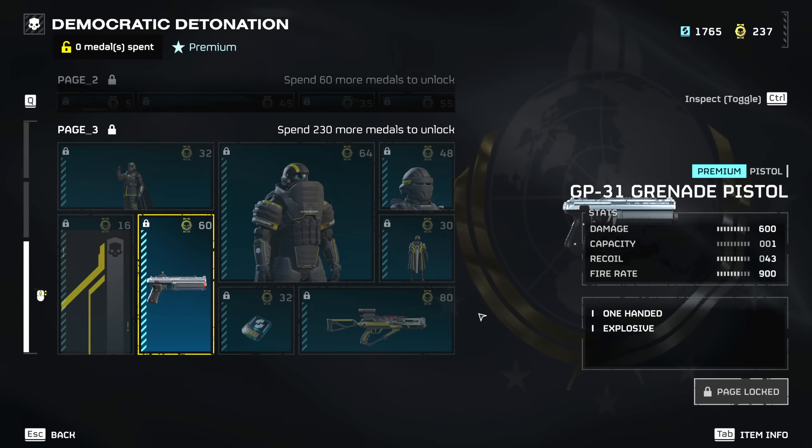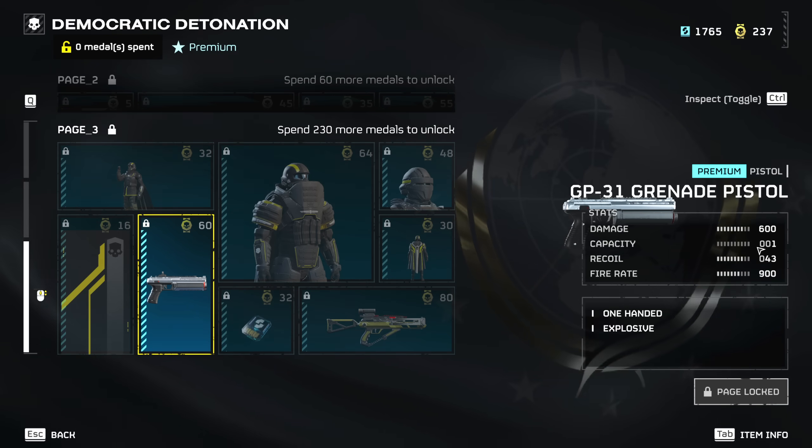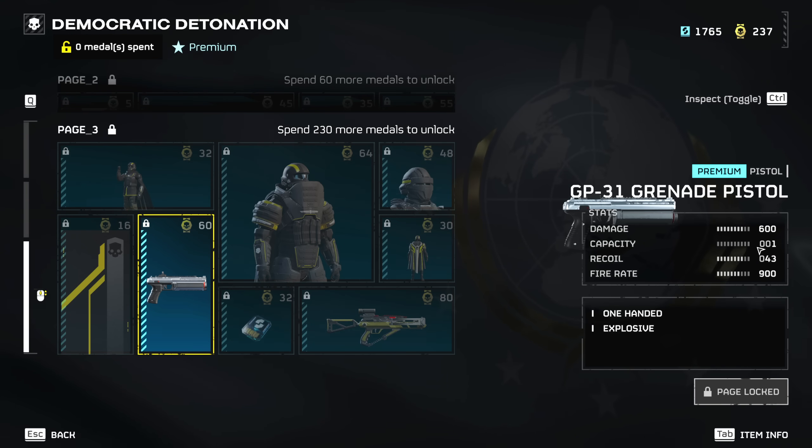We also got the secondary grenade pistol, which is something everybody's been looking forward to. It's a pistol that shoots grenades and has one shot per reload. I do wonder how much ammo we're going to be carrying in total compared to the standard four to six grenades. I'm really excited to test this one out — I think it's gonna work fantastic against automatons.